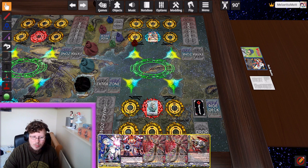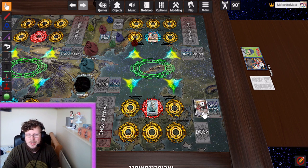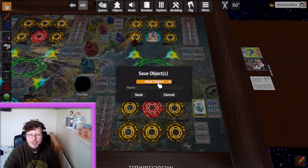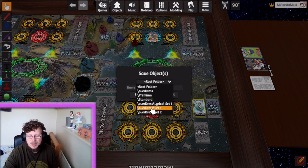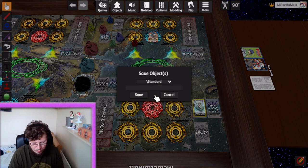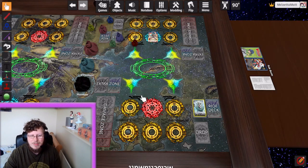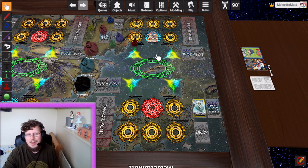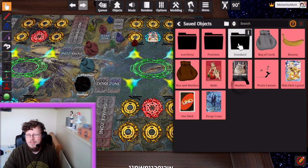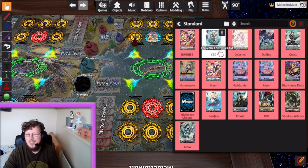One important thing I forgot to cover — once you've imported a deck, to avoid re-importing it multiple times you want to keep it as a stack, right-click, and click Save Object. It'll ask where you want to save it in your folders. I've got folders for Overdressed, Premium, and Standard. In this case Chaos Breaker Dragon is V Standard, so we go to the Standard folder, type in a name — CBD — and click Save. Whenever we want to play it again we go to Objects > Saved Objects and find it in our Standard folder.